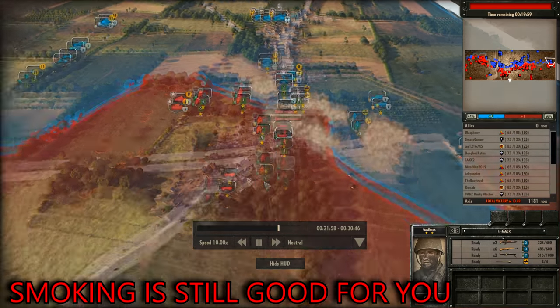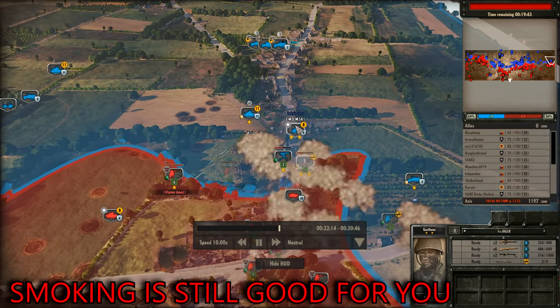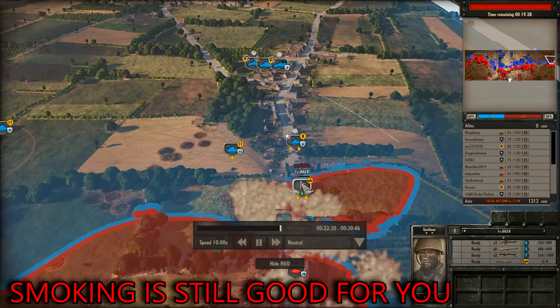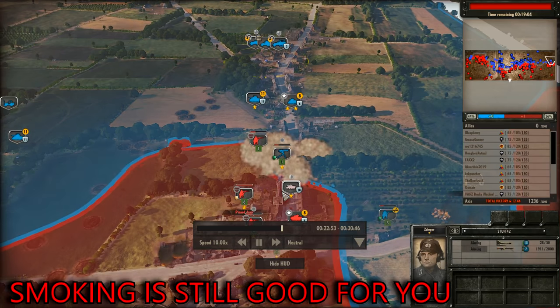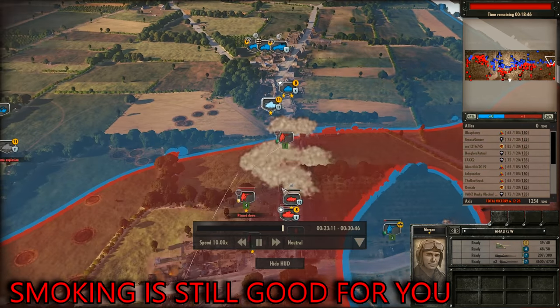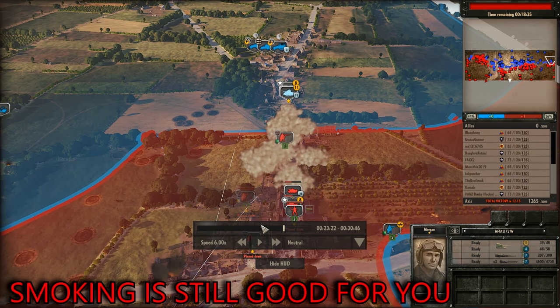I don't just stop there — I continue smoking ahead of where I want to attack. He's going to be smart with his tanks and will be forced to pull them back because he doesn't want to get too close to the smoke. Before you know it he's been driven back quite a bit, the rest of my forces and reinforcements are coming in, and I'm attacking around the side. I just continue the smoke to block line of sight and he pulls out completely. Keep on smoking ahead of where you want to go — do this nice creeping barrage of smoke.